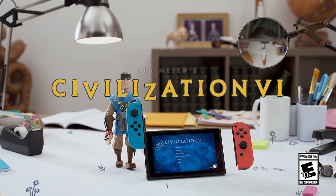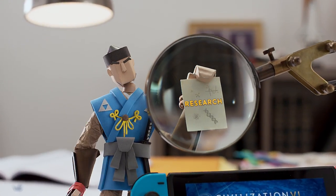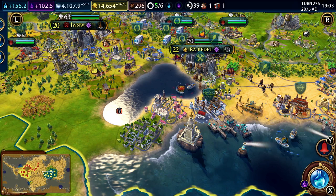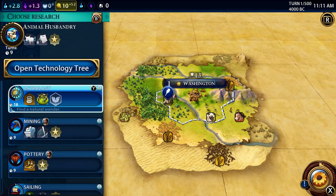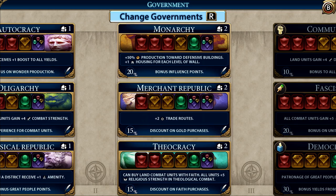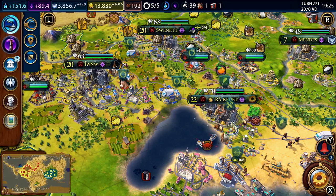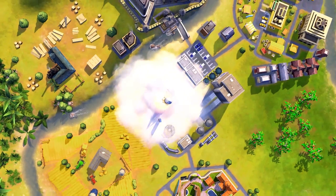There are a bunch of things you can do with your turn in a game of Civilization, but none so important as researching. The two main research trees are Technology and Civics. Each tree unlocks bonuses that will strengthen your civilization in different ways. Depending on which tech or civic you research, you'll set your Civ on a different path to victory — but we'll cover those next time.